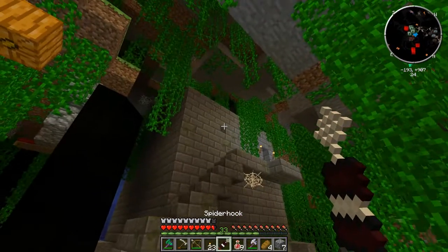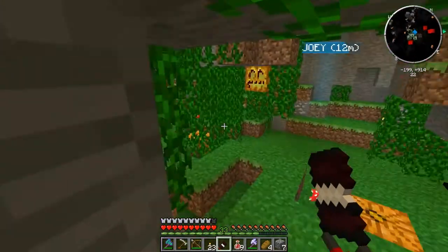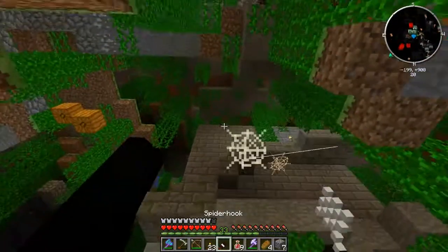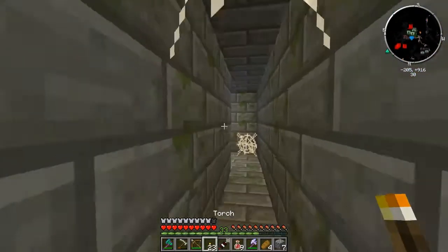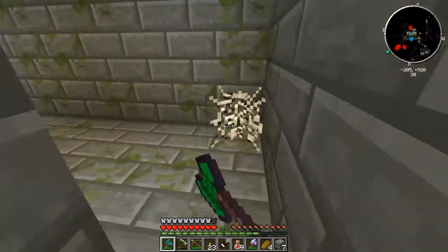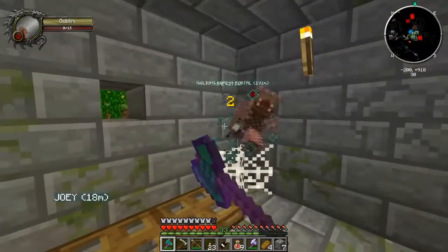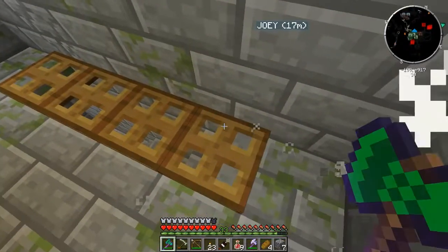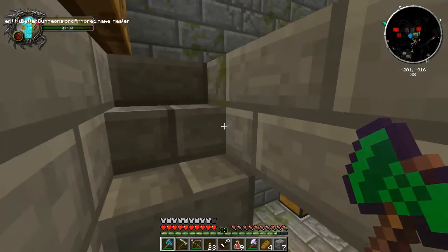Shellob is dead — the giant cave spider is dead. That's why these dudes were spawning — spawners. And he dropped the spider hook! How does this work? If I hold down shift... oh okay! So it's like — I don't know how to explain it. It's like a... oh this looks sort of cool. It's pretty much easy. Oh, look at this guy — he's got armor and shit!